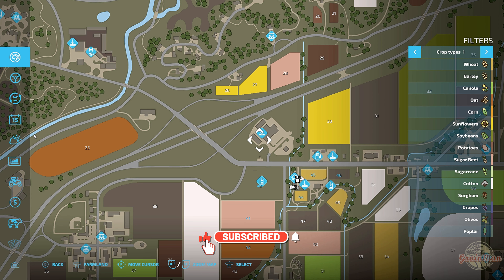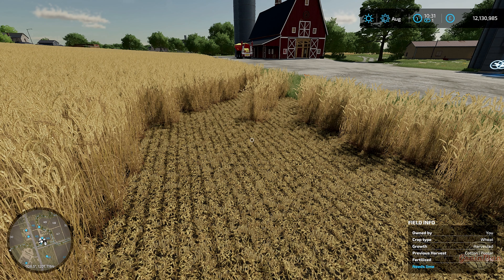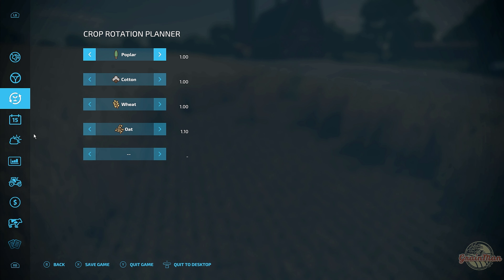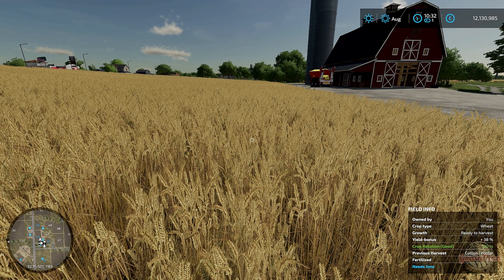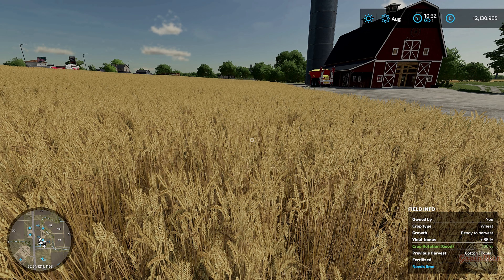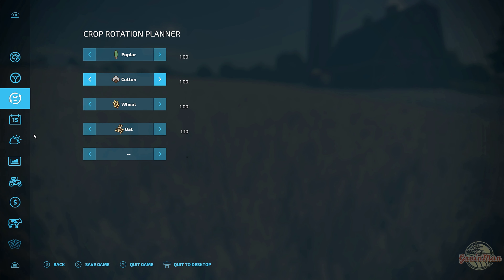On the default game with just this mod enabled, it's about the third option down. You can look at your field and see the previous harvests — for example: first harvest was poplar, then cotton, and now it's wheat. If you go into the crop rotation planner and enter poplar, cotton, then wheat, you can see those all get a 100% yield bonus. Switching back to the field, you'll see a new section showing 'Yield Bonus: +38%' — meaning with good crop rotation you'll get 100% of your yield. That's not the highest though; you can actually reach 115%.